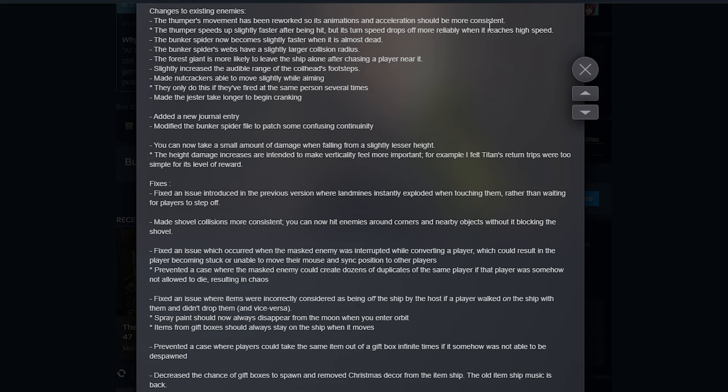You can now take a small amount of damage when falling from a slightly lesser height, and the height damage increase is intended to make verticality feel more important. For example, Titan return trips were too simple for its level of reward, so you basically have to go down the stairs now. Land mines no longer instantly explode when you touch them — rather than waiting for players to step off, giving you the opportunity to teleport someone away. Shovels are now more consistent; you can only hit enemies around corners and nearby objects without blocking the shovel.